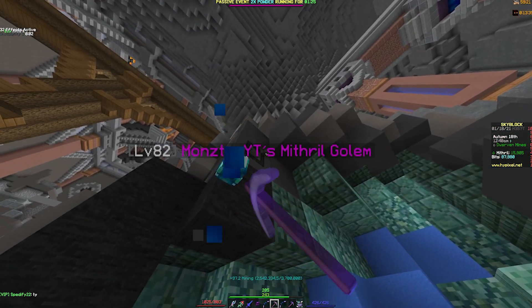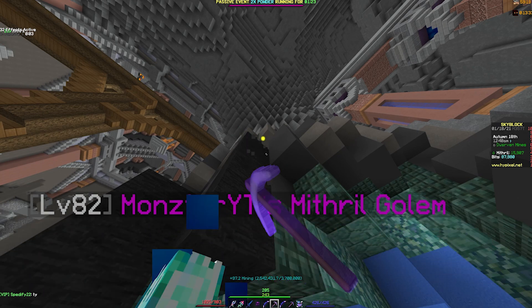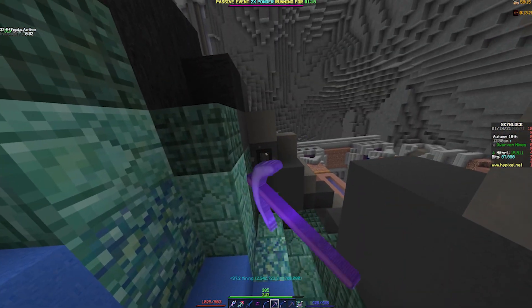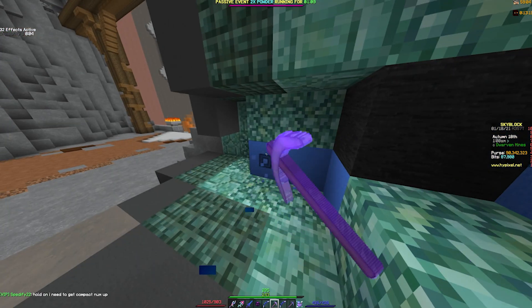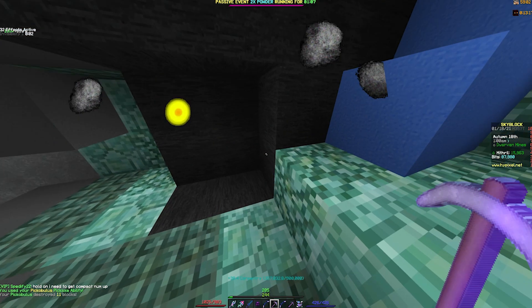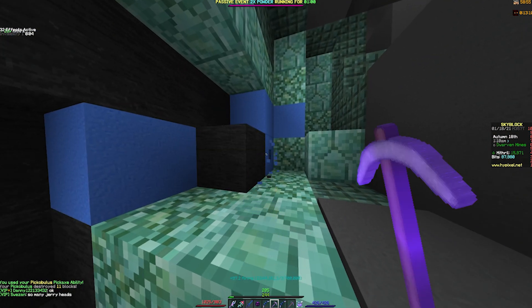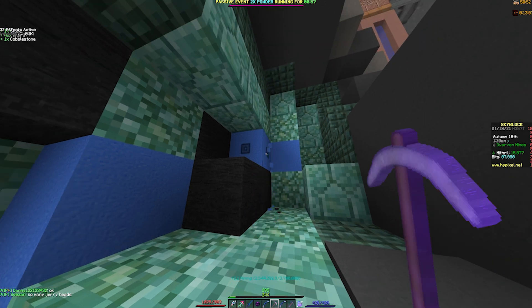Another amazing way to get Mithril Powder is the event currently active — the passive 2x Mithril Powder event, which you can see at the top of my screen. When you mine any of these blocks, you receive double the normal powder. So mining right now is a perfect time if you're strictly going for Mithril Powder.